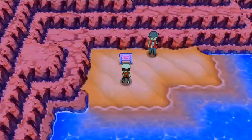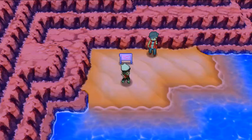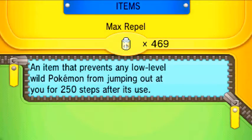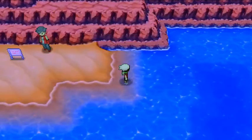Here we are on Route 127 where we're going to find some more secret bases. There are actually five secret bases here on Route 127. Let's go ahead and real quick get our max repel up — we still have the effect going. Sweet action, let's go find the secret bases.